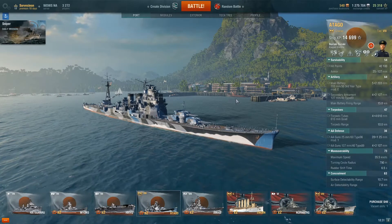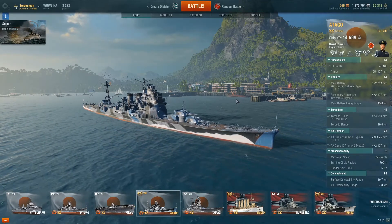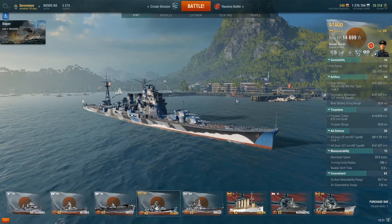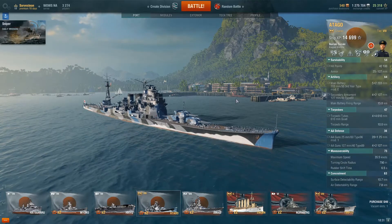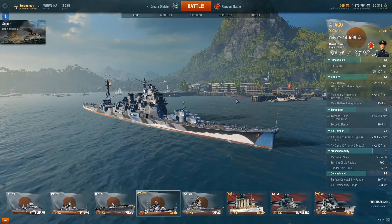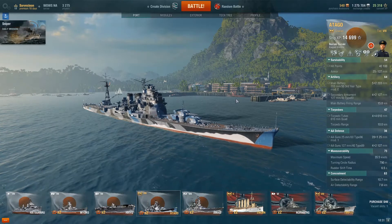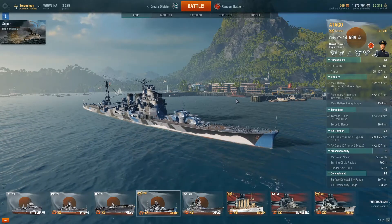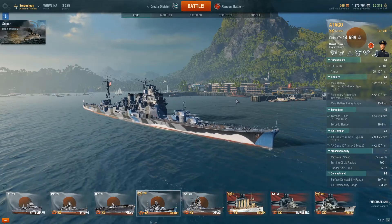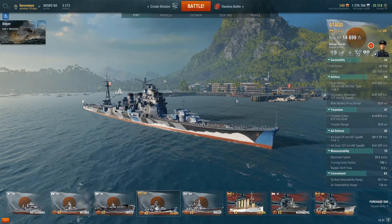Hey guys, this is Sorvastian coming to you with my second video in my series on how I play premium ships. In this video, I'm going to be looking at the Atago. The Atago was the second premium ship that I ever bought, and I found her to be a really great investment. She is a great ship for grinding XP and credits, and she is incredibly well-balanced with great survivability and is just overall a really fun ship to play. You see a lot of them in the game — the Atago is popular.